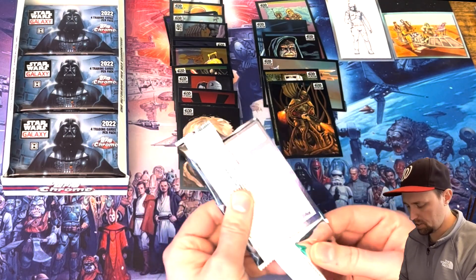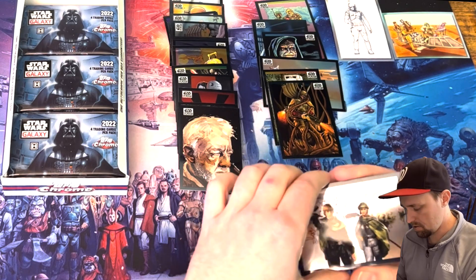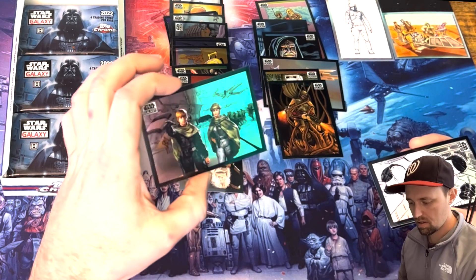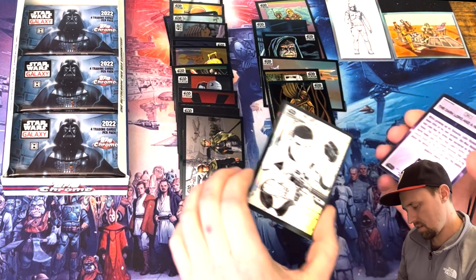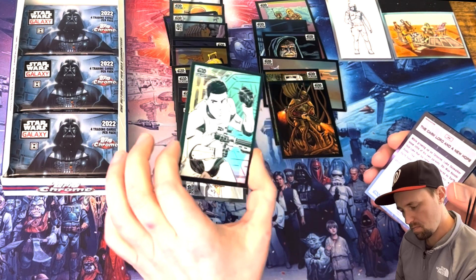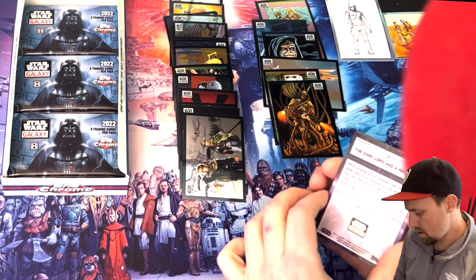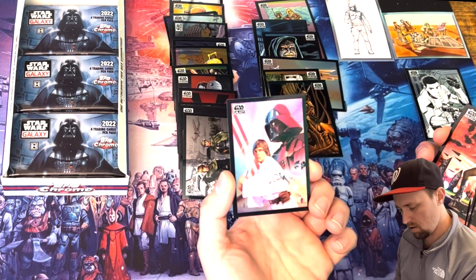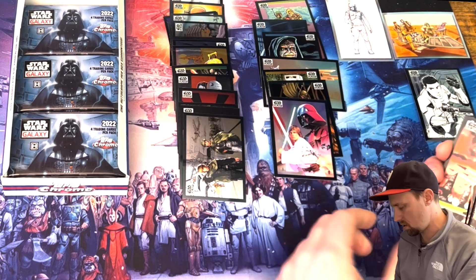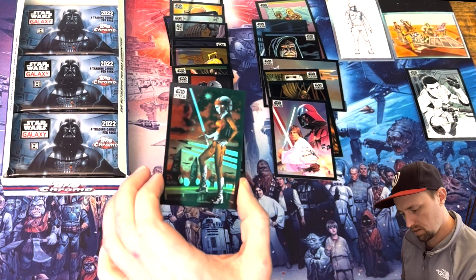I'm always curious to see what other boxes have been cracked and what kind of pulls people are getting. No numbers yet, no autos yet. This is pretty — the Jedi and the Princess, a cool scene right before the Battle of Endor. You have received a base card sketch variation from the 2022 Topps Star Wars Chrome Galaxy base sketch variation — very interesting, not well centered but cool. Refractor Dark Lord in A New Hope — that is a pretty sweet card. And Aayla Secura — very cool colors.